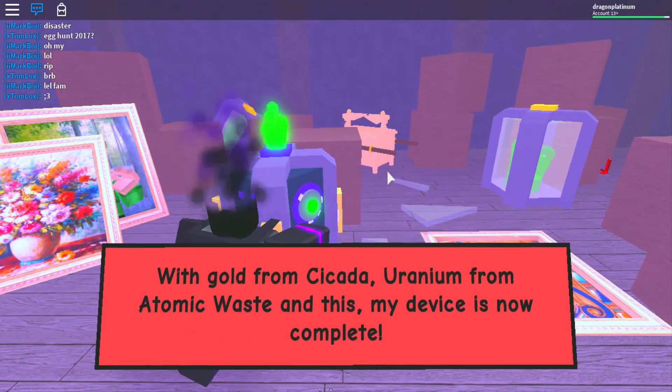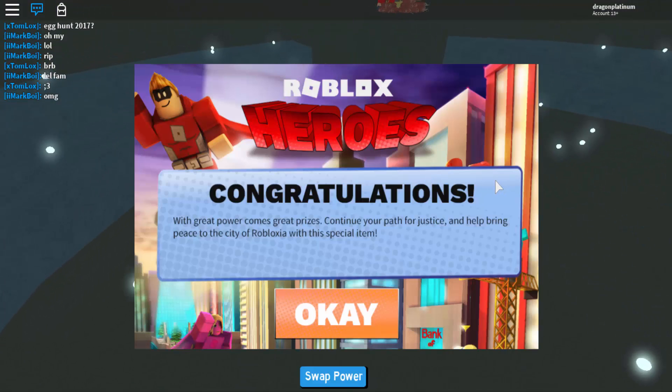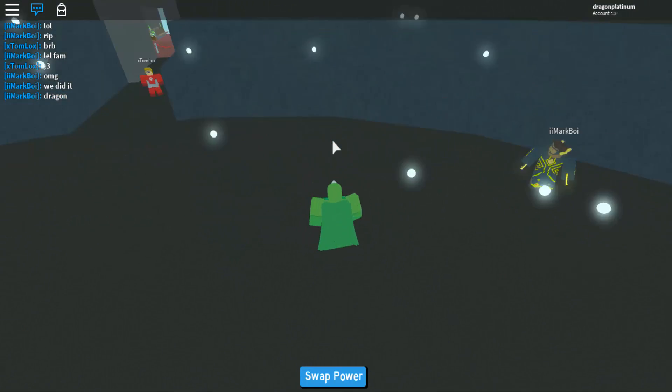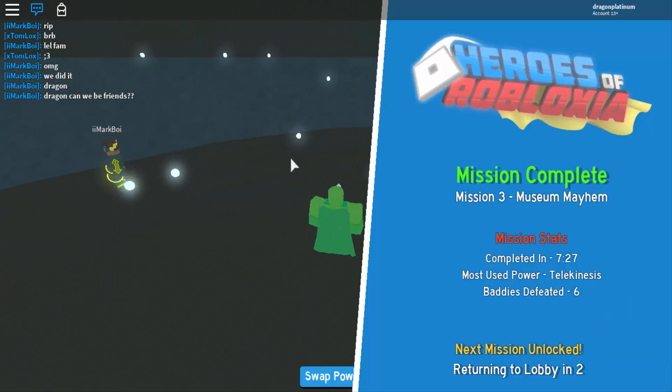But yeah, so other than that guys, that is how you get the Wings of Robloxia. I hope you guys liked this video — if you did, leave a like, comment, and subscribe. I'll be bringing you guys the rest of the superhero event items as soon as I can. Anyways guys, it's Dragon Platinum signing out. Peace out guys, bye.